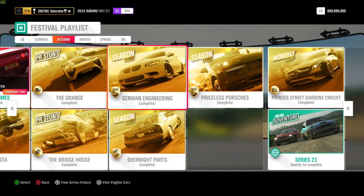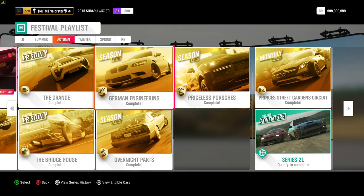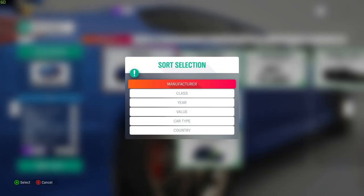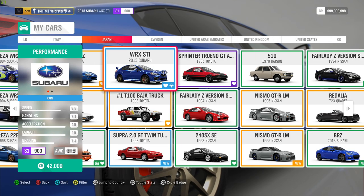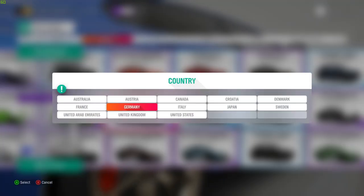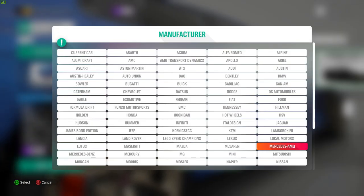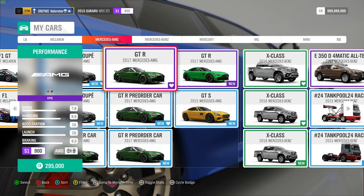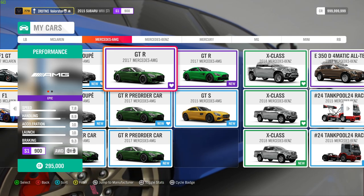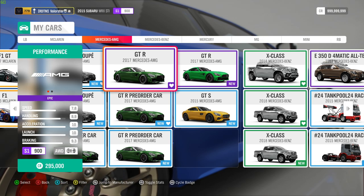Now let's go to the other one — German Engineering. We need an S1 from Germany. The car that I got for that — let's go to Country and then Germany. There are several cars you can use, but the car that I took is actually this one. Not the pre-order one, but the normal one — the Mercedes-AMG GTR. It's very grippy and I had completely no problems winning that. What can we win from this? The BMW E92 M3 GTS.